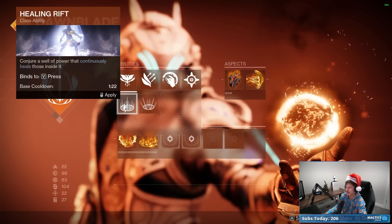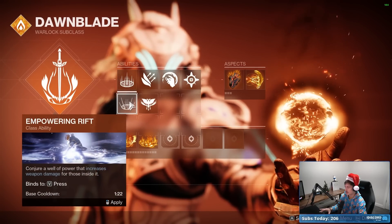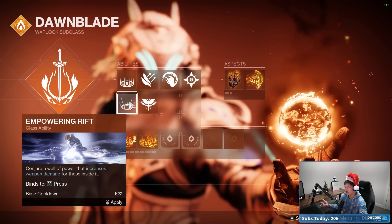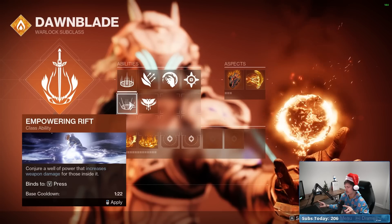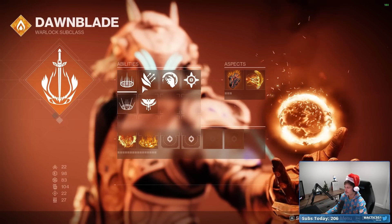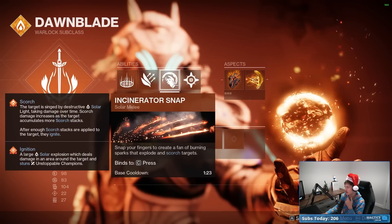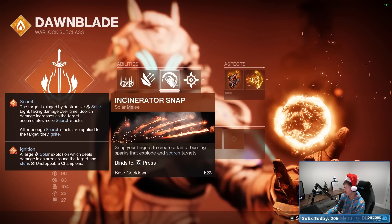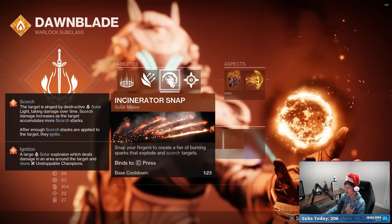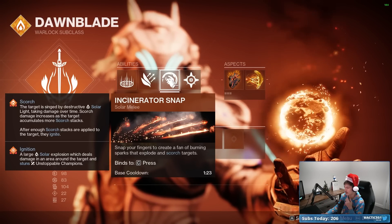As a result, I think we go Healing Rift. I don't think Empowering Rift is super useful here because the buff from Empowering Rift is canceled out by the buff from Radiant — it's redundant to run both. For melee, Incinerator Snap versus Celestial Fire — I'll go Incinerator Snap because it's more Scorch stacks. More Scorch stacks equals more ignitions. I feel like this one's better for PvE. The only downside is range, but I think we'll be fine.